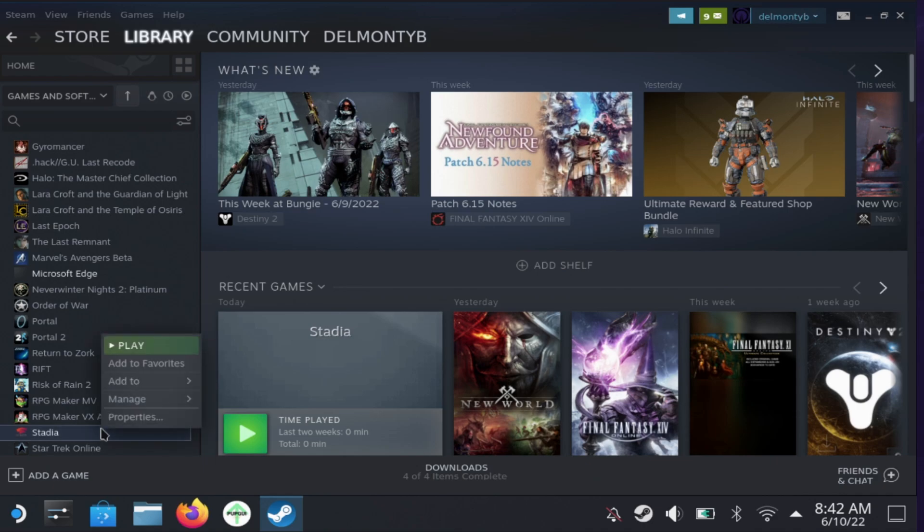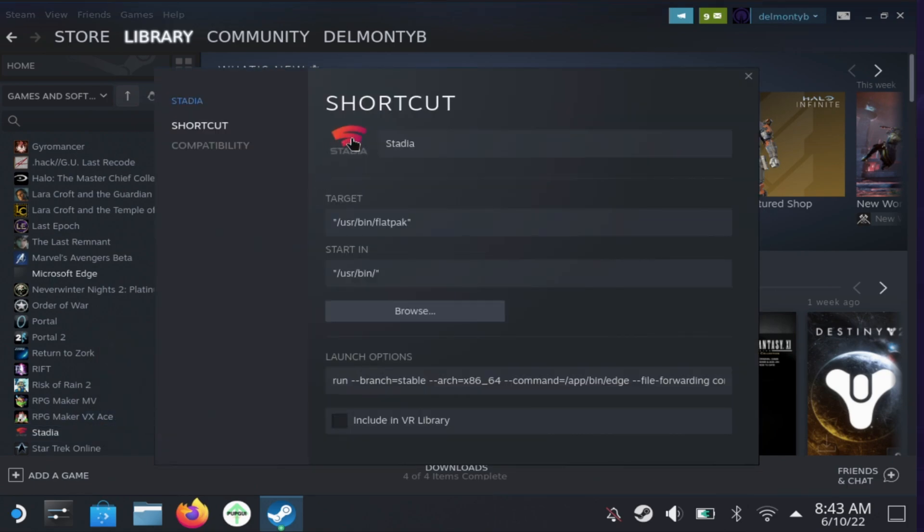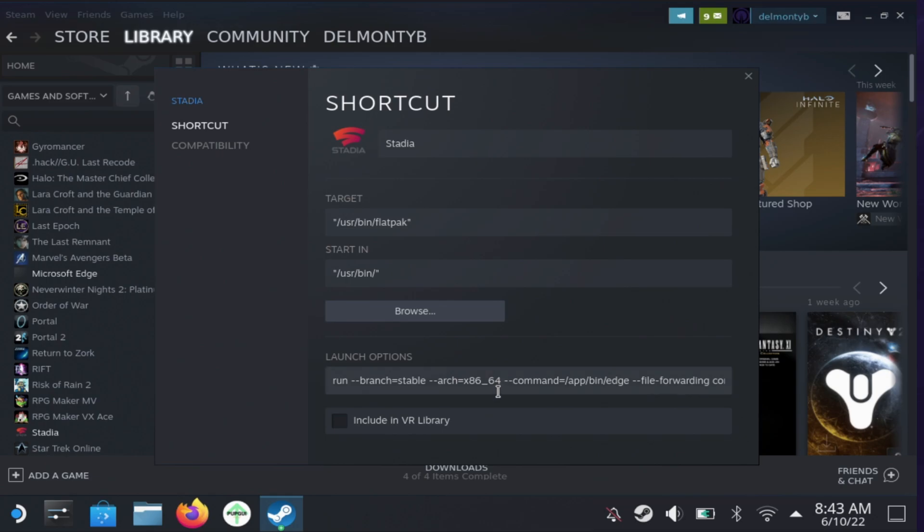Now that controller access is granted, you can see I've already configured Stadia with these properties. You can also change the icon - I downloaded a Stadia-style icon so it looks cleaner. Then go in and change your launch options. I'll display the code cleanly on screen and in the description. These launch options will automatically force it to launch directly into Stadia mode.